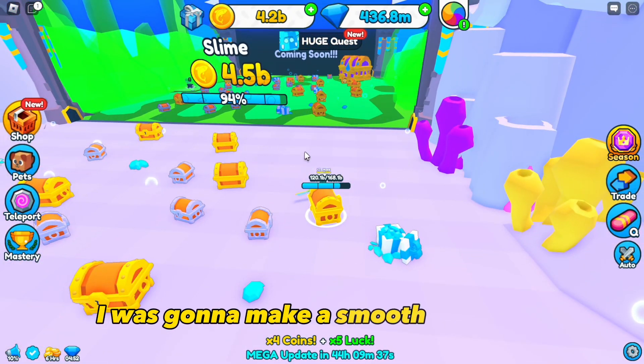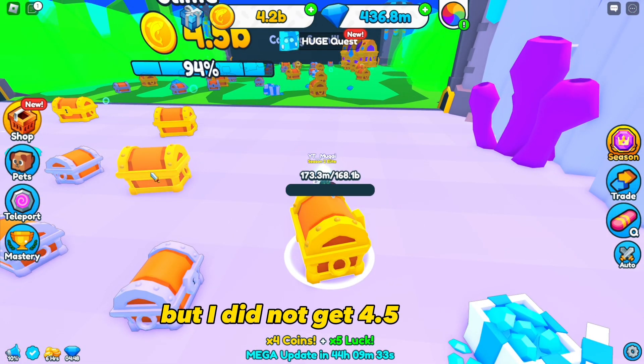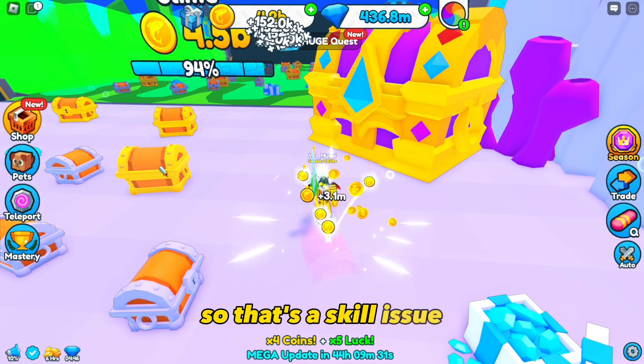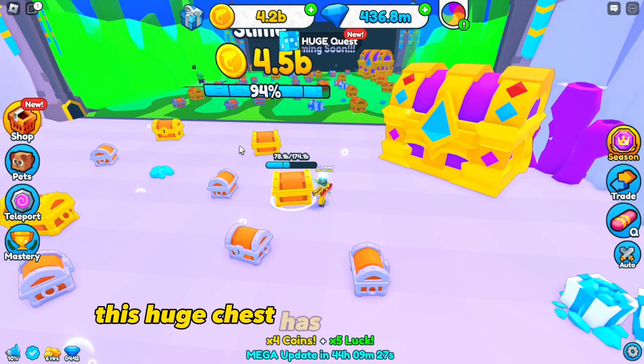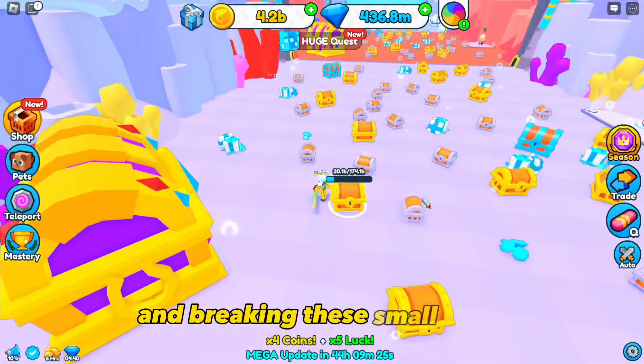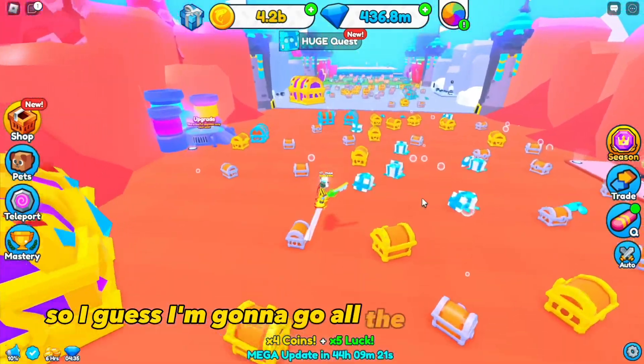I kind of messed up. I was thinking I was gonna make a smooth transition and get 4.5 billion, but I did not get 4.5 billion, so that's a skill issue. I guess I need to break one more huge chest. This huge chest has a lot of health, and breaking these small chests is pointless because they give practically no coins.